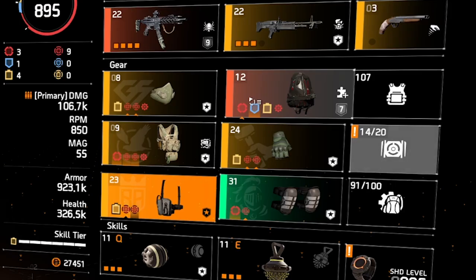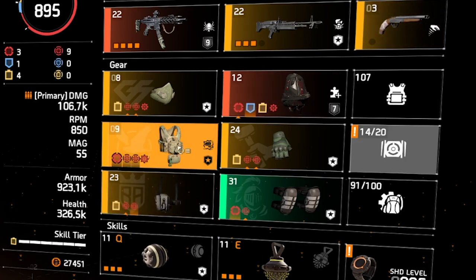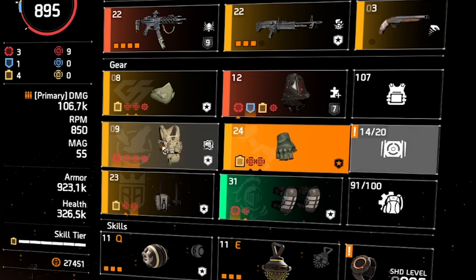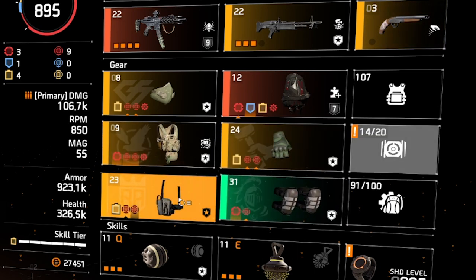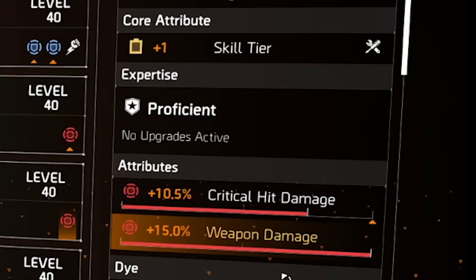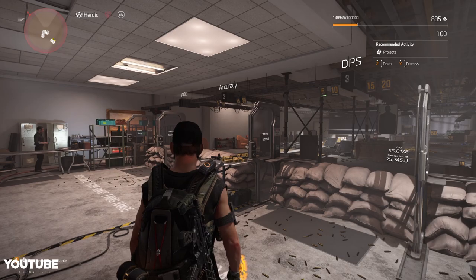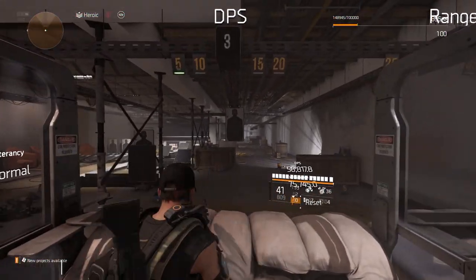I went for reds instead of blues for this build. We are using the Ninja Bike, and we have weapon damage on some pieces — for example the chest piece and the knee pads. This is the Picarious holster, which also gives you 15 percent weapon damage as well as skill tier. That's the setup.